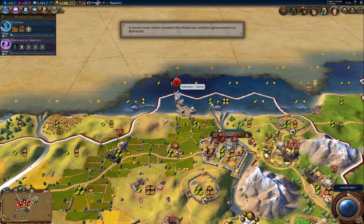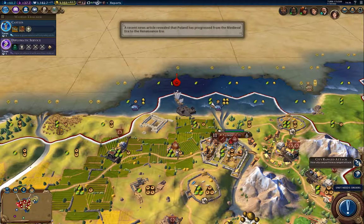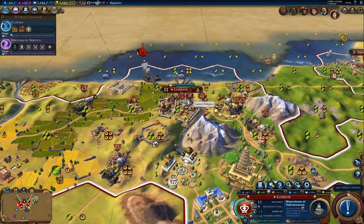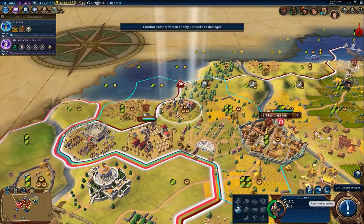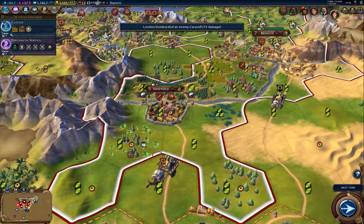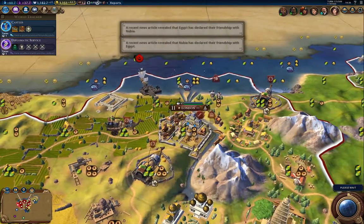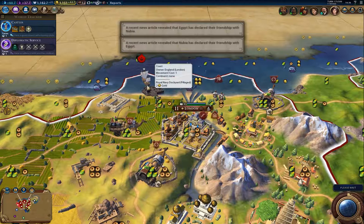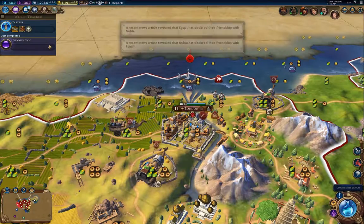Is this barbarian going to stop me from building the frigate? Annoyingly enough, the bugger decided to pillage. There's nothing more to pillage there so he'll have to move.